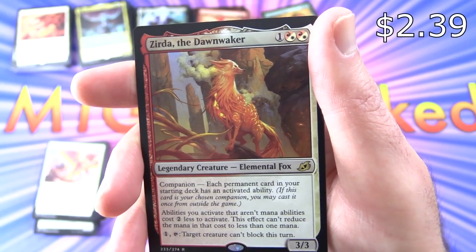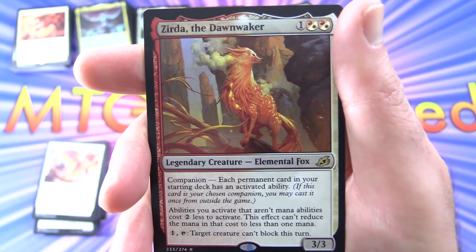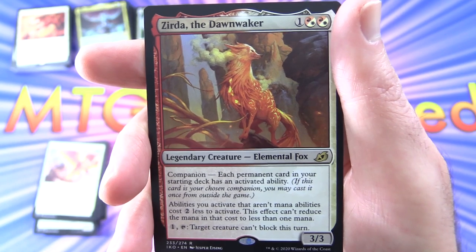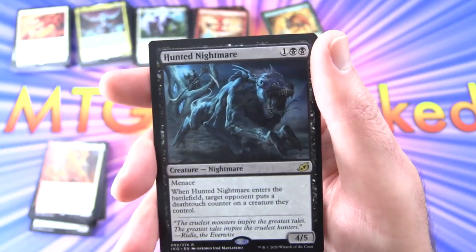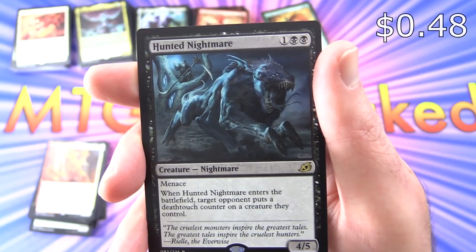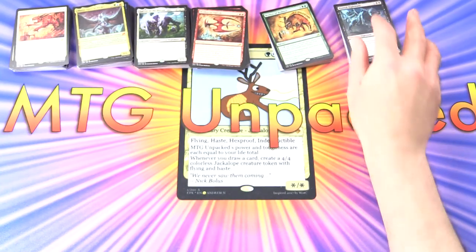Zirda, the Dawnwaker — Legendary Creature Elemental Fox, 3/3 for three with Companion. Each permanent card in your starting deck must have an activated ability. Activated abilities you activate that aren't mana abilities cost two less to activate, though this effect can't reduce the mana in that cost to less than one mana. And for one tap, target creature can't block this turn. Wait — we get a second rare! Hunted Nightmare — Creature Nightmare, 4/5 for three with Menace. When it enters the battlefield, target opponent puts a deathtouch counter on a creature they control. So it's good to see you can get more than one rare — you're probably not going to get two mythics, but there we have it.